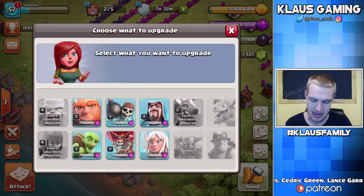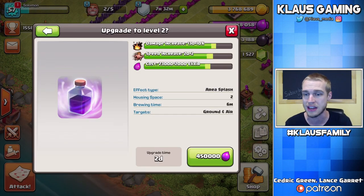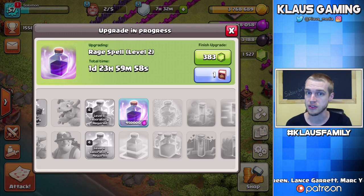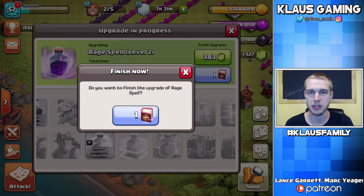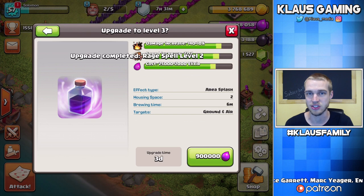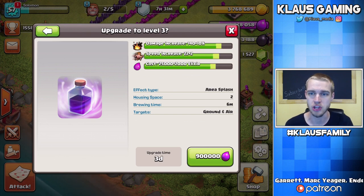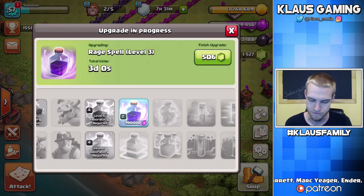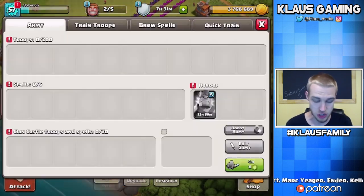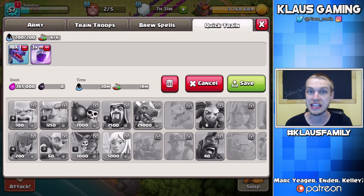Next step: let's get a laboratory upgrade going. Since we're using rage spells, let's go ahead and upgrade them. 450,000 elixir, only a two-day upgrade — so rage spells to level two. Bam! And actually, I've got a Book of Spells — I could book it and then try to do the next level. Let's do it! Book of Spells from the Clan Games — bam, nice! And then we go to level three: 900,000 elixir, a 3-day upgrade. We just saved two days. Bam! Three days from now, rage spells will be level three, and that should make my attacks even better.